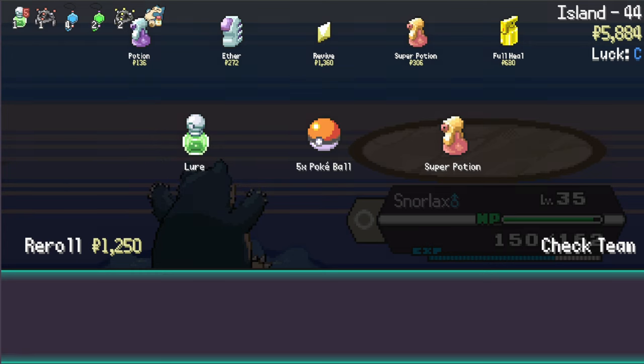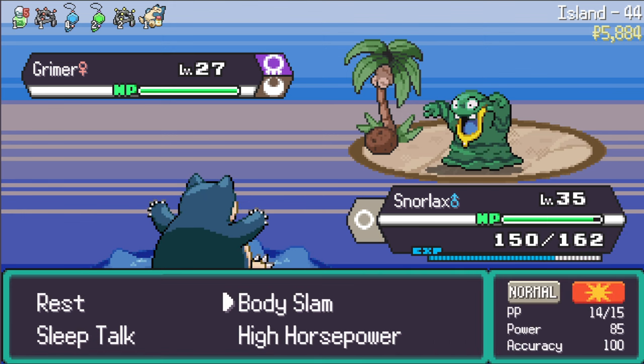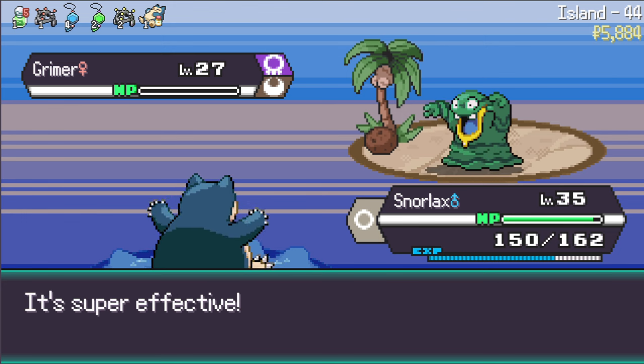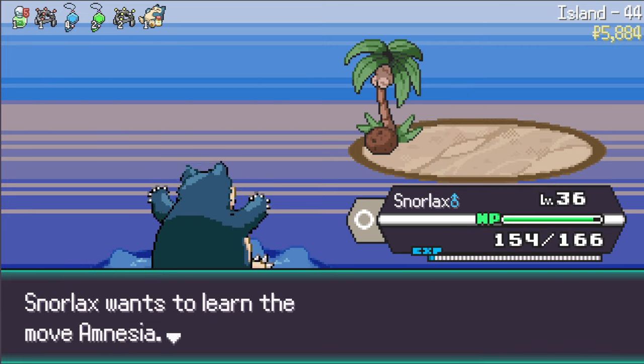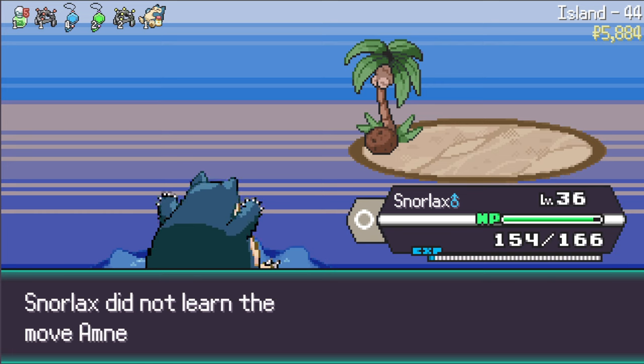I think a lure is in order. Grimer - Alolan Grimer, he's dark and poison type. I know how to kill poison types - a little High Horsepower. The level 36 level cap - we keep pushing. He wants to learn Amnesia - I can't get behind it unfortunately. Let's stop learning Amnesia.